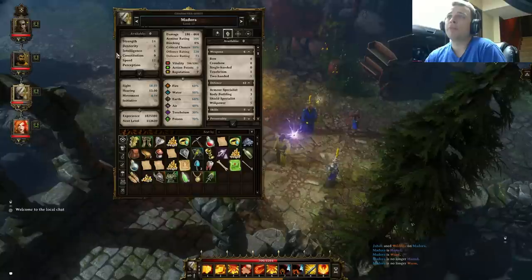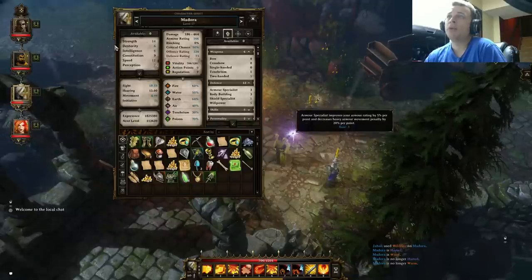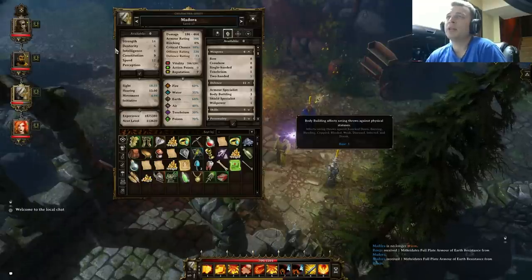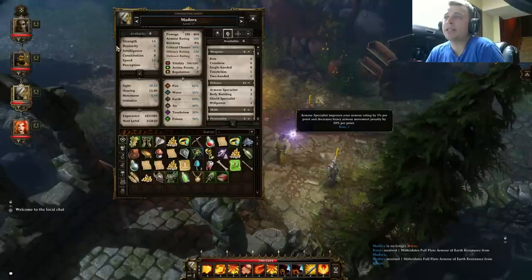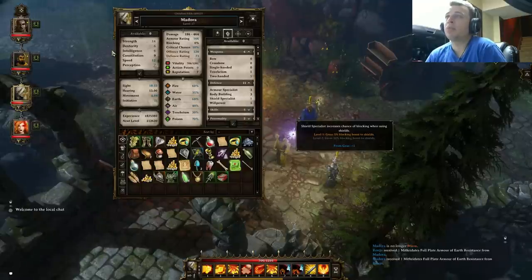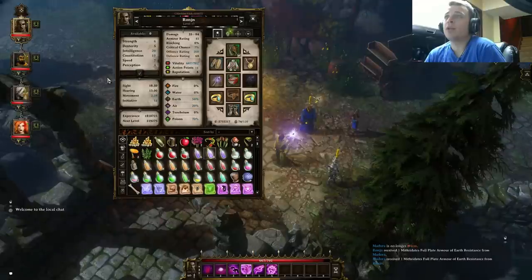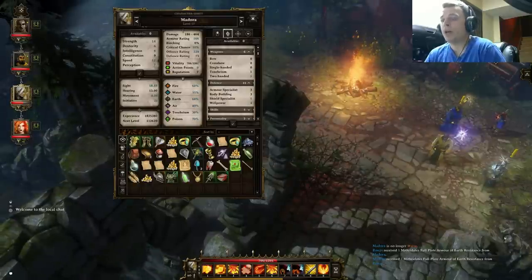Defense is where I put a lot of my points, because the whole goal for this character was to just stand there, take a hit, or not get CC'd. Armor Specialist is really important because it negates the movement penalty from your armor. Bodybuilding covers all the physical debuffs you can get — it'll help you prevent those. If you get crowd controlled you're not going to be an effective member of your team, and since this is your soaker class you're going to be targeted a lot. Shield blocking gives five percent per point, and this shield has 17 percent, so if you add 25 points you're blocking almost half the hits — and there are shields that are even higher.